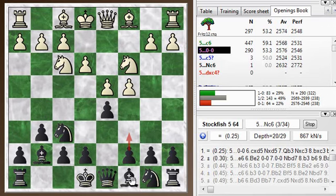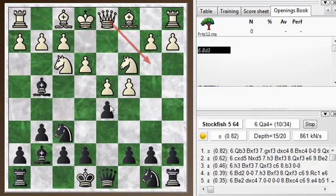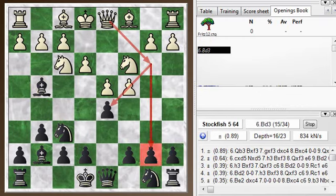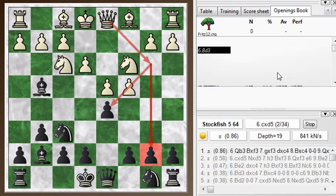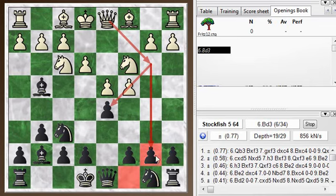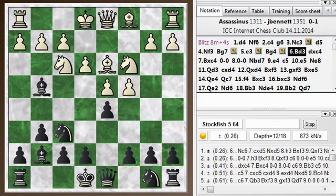I played bishop g4, and that just has a flaw. Basically, queen b3 is now a double attack, hitting the d5 pawn and hitting the undefended b7 pawn. I should have known this, because a similar tactic is always available in the Slav defense. There are a lot of similarities between the Slav and the Grunfeld. You have to watch out when you're moving the bishop away from c8 — when you leave c8, you leave the b7 pawn undefended. But my opponent didn't take advantage of this; he played bishop d3.